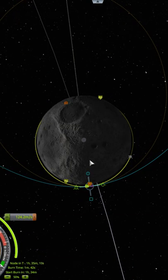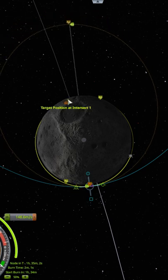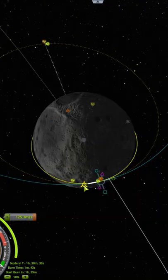Place your capture burn right where the two orbits touch. Add retrograde until the close encounter indicators are close together. If the indicators aren't moving, then move the maneuver node ahead in one second intervals until they do move.